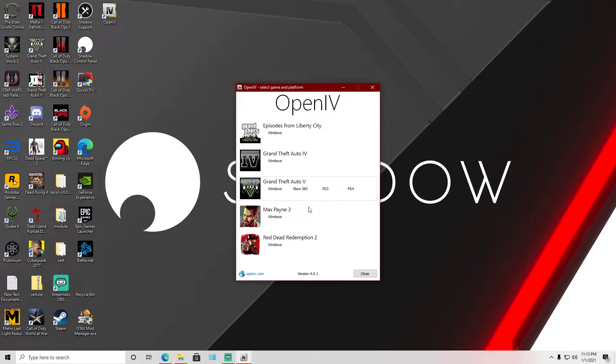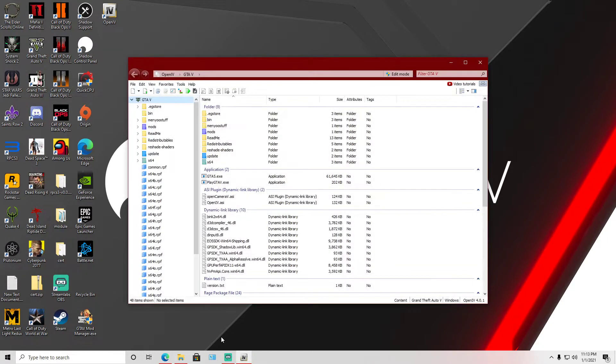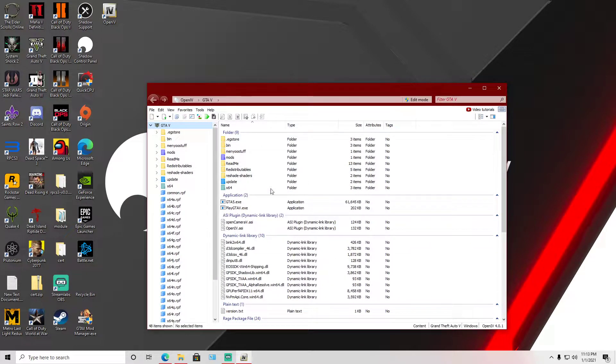What you need to do is open the OpenIV program. You're going to see a bunch of games listed — we're going to head over to GTA 5 Windows Edition. This will work on both the Epic Games and Steam versions, but depending on where your GTA 5 game is installed is where you'll need to navigate.